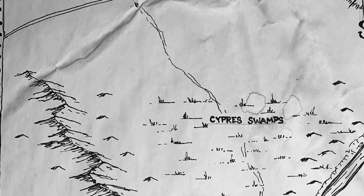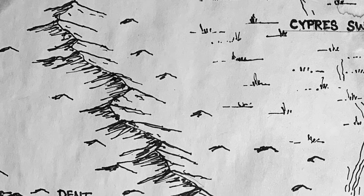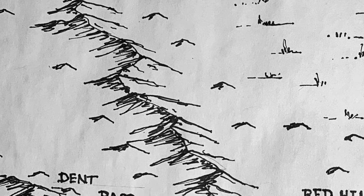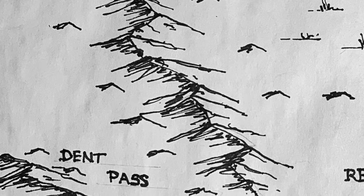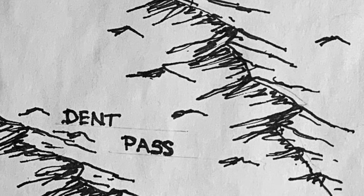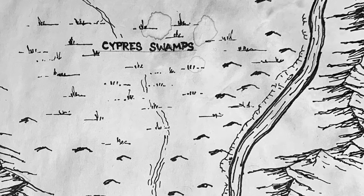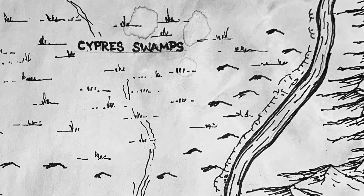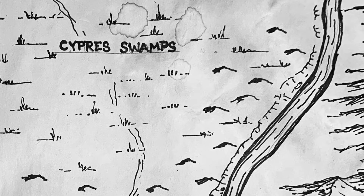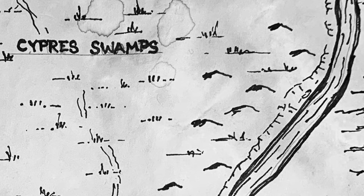West of the swamps, we have the Dent Pass. It would be super easy to drop in an old abandoned watchtower, or maybe even something that's currently occupied by a faction of the cultists from the adventure, or even an evil warlord — something to put a point of interest, possibly some world lore, into this location. A mysterious cave opening in the hills along the swamp in the riverbed could be a great place to add some villains and have a little bit of underground adventures, and possibly some of the drainage from the swamp could lead to some great adventure ideas.